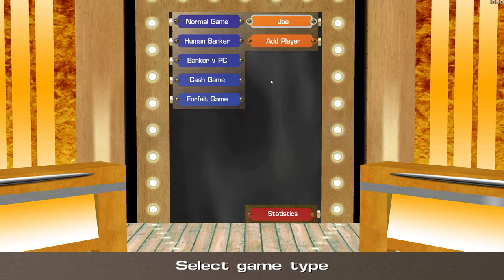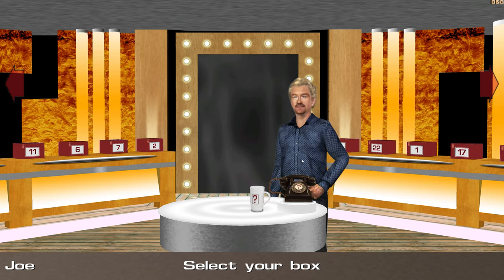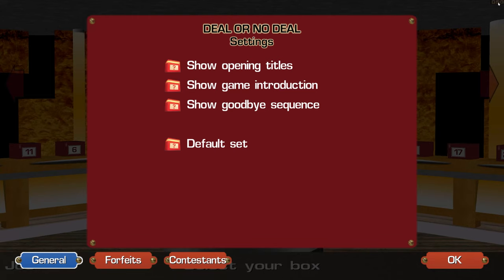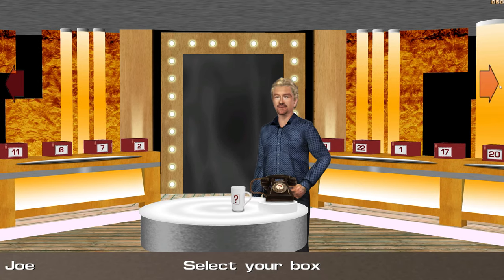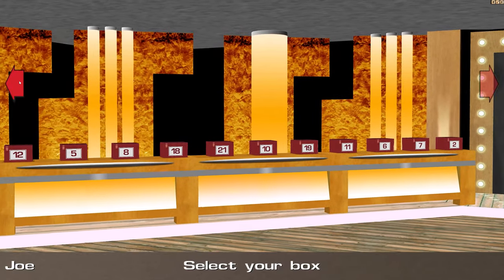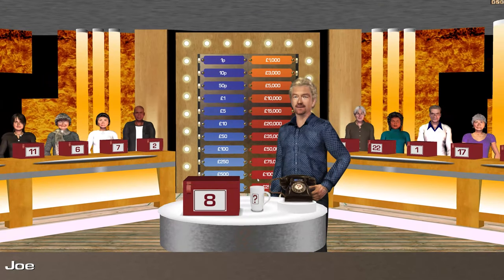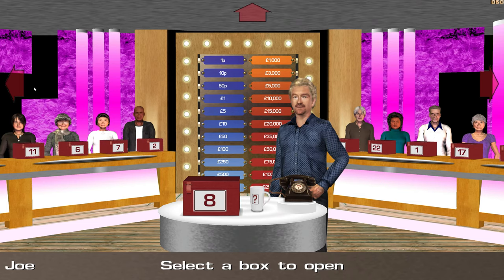I've gone ahead and checked that the game works, made my own profile. So let's get into it — a normal game. There are 22 boxes with varying amounts, and you've got to whittle them down. You've also got the banker, who at the end of each round will offer a sum of money for your box. I want number 8 because my birthday is on the 8th — that's my lucky number. Here is your box. It contains a life-changing sum of money. There's all 22 values including what we've got.